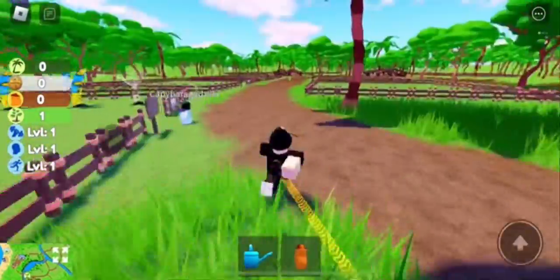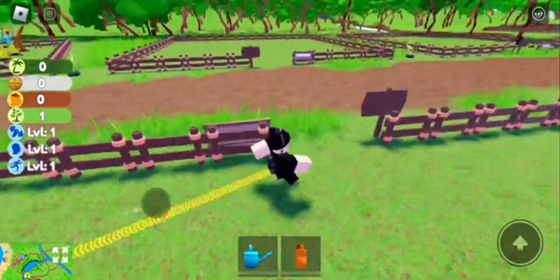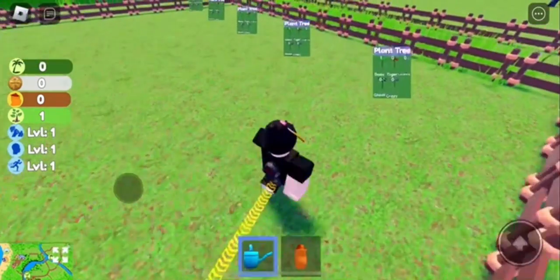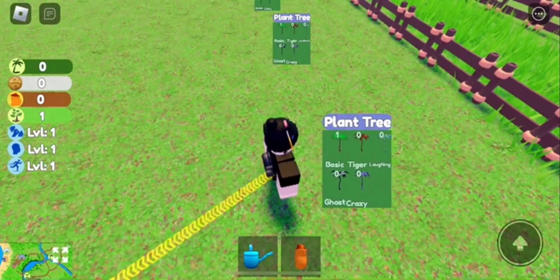You want to go all the way over here and claim one that isn't claimed already — this one's already claimed, so look for one of these that aren't claimed. Then you want to go over here and make sure you have water, and click the one that you have the seed for, which would be the normal tree.